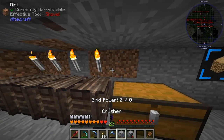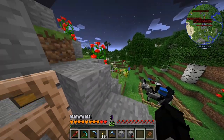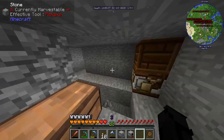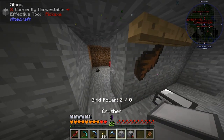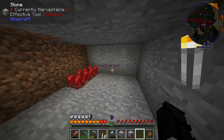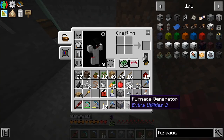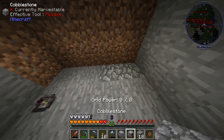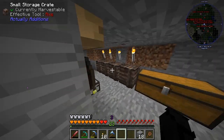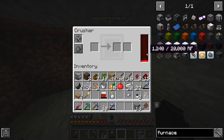I've decided that I needed a crusher, because I don't have any sand and I don't think there's an easy way to get sand nearby. I have a little bit of sand there but that's not going to last me a while. So I've made these. A crusher is supposed to turn cobble into sand, and I made another furnace generator.